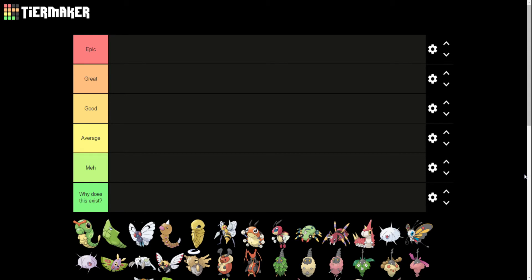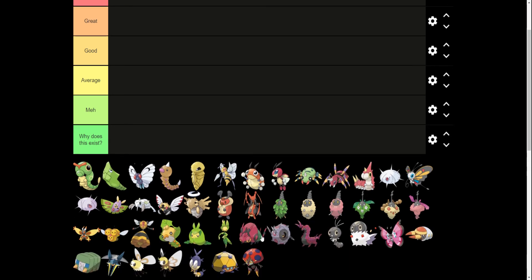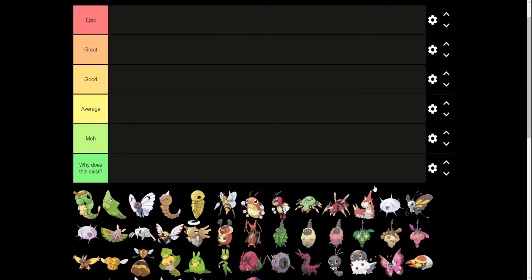In my last Pokemon video I did early route bird Pokemon, and now I'm going to do early route bug Pokemon, and I'm actually going to cover all of them, not just the fully evolved ones. When you start playing Pokemon, you start with your first Pokemon, your starter, and then you venture out on your adventure and you'll encounter some Pokemon pretty quickly. Usually a bug Pokemon, like one of these, is one of the first ones you will see. Most of them are from pretty early in their respective games, so we're going to go ahead and rank them.